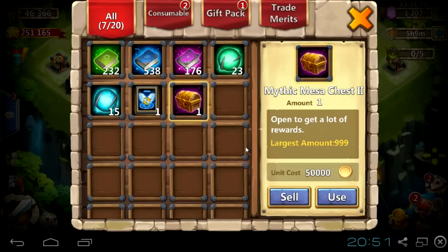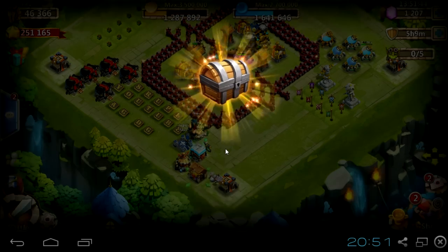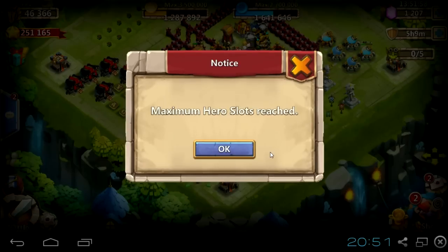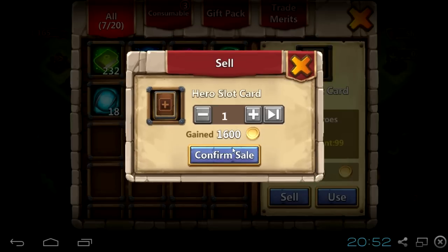Okay, now for the most important thing — the mythic Messa chest two. We'll get maybe a dungeon refresh card, or maybe Galashianus champion. Let's see, hopefully Galashianus champion. Hero slot card — god damn it! Why am I able to get that reward if I have no more hero slot slots? Maximum hero slots reached. The only thing I can do with it is sell it — it's worth 100,600 gold. Are you kidding me, IGG? Please change this immediately, because that's the thing I hate the most in Storm Messa rewards.